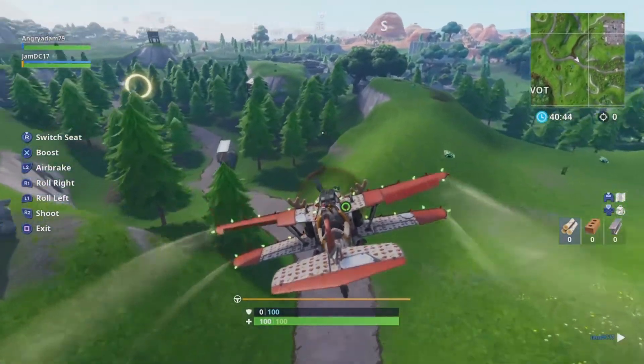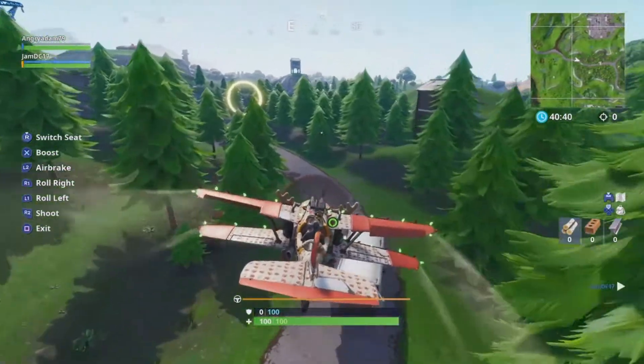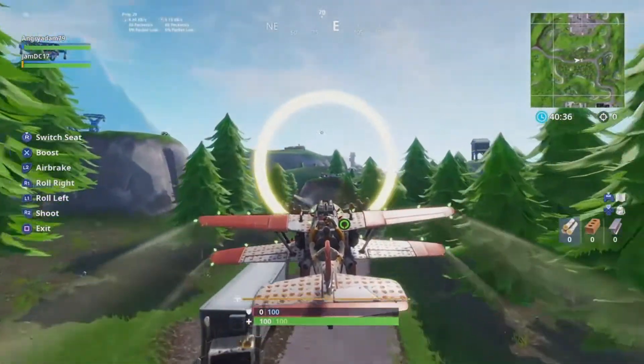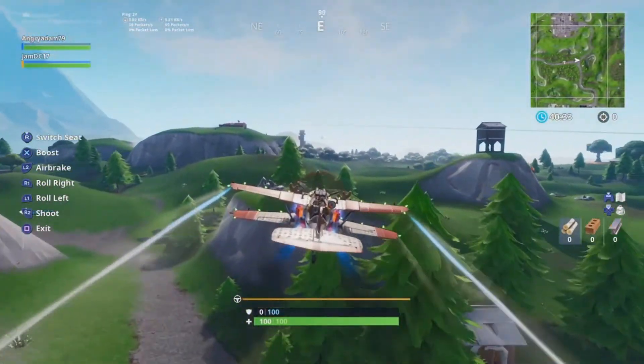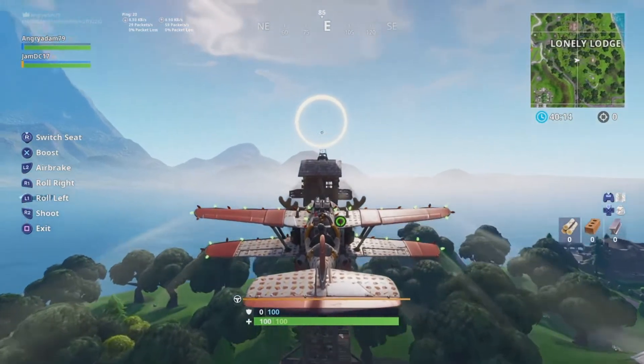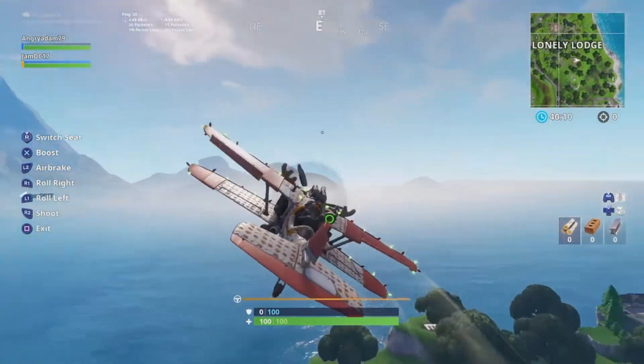Now this one is on the track of Retail, just like in the middle of Retail and the container place. You can get it there, and then go straight over to Lonely Lodge on top of the huge sniper tower, where you can grab the one there.